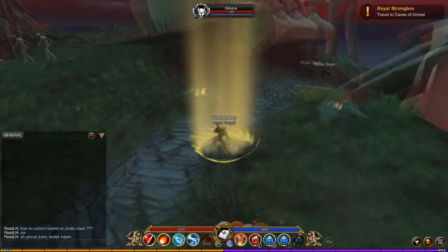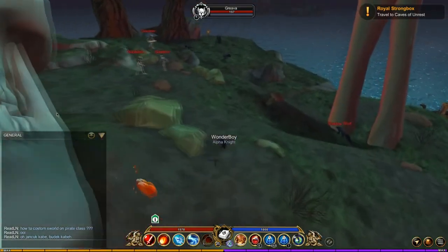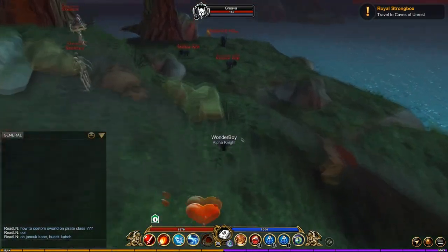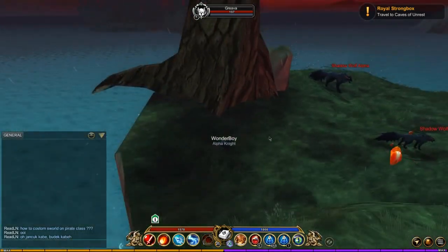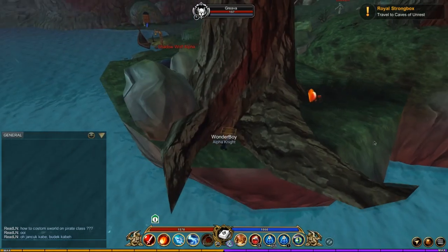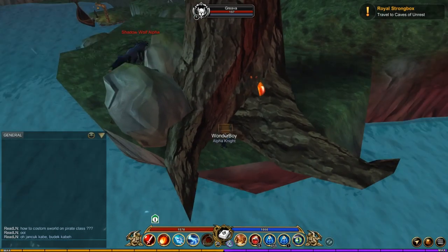We're going to go show you the last book and someone else I want to show you. This is where the alpha wolf lives now, and around this tree you'll see a chest. You might think you saw a chest before, but in that chest there wasn't anything cool — in this chest we have something pretty cool.